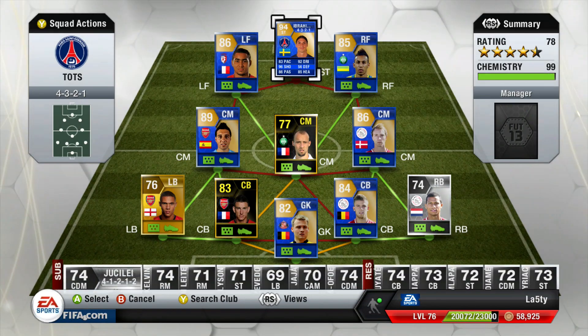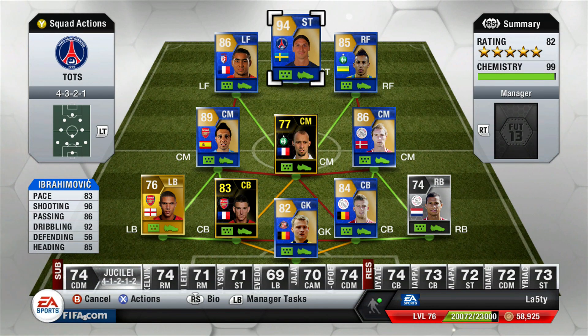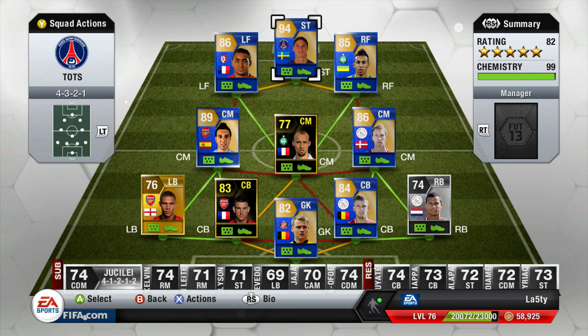The final player - you might be able to guess - I haven't sold him yet. It's big Zlatan and he's so good I don't want to get rid of him - I love him so much. 83 pace is so noticeable, that's the one thing you can really notice on this guy - he's had a pace boost enough to really burst past defenders. 96 shooting, 86 passing, 92 dribbling and 85 heading - what a god. I paid 3.2 million so I'm bound to lose a bunch of coins but it's worth it because this guy is incredible.